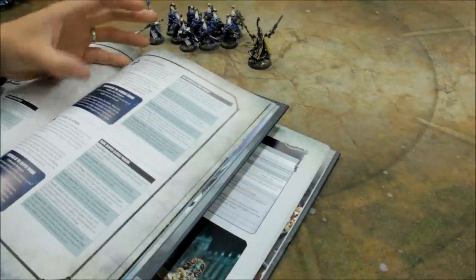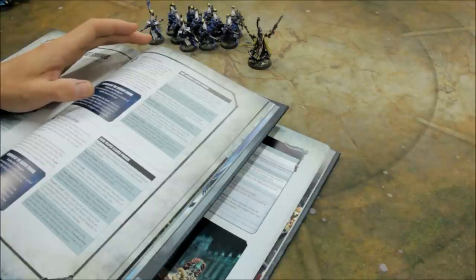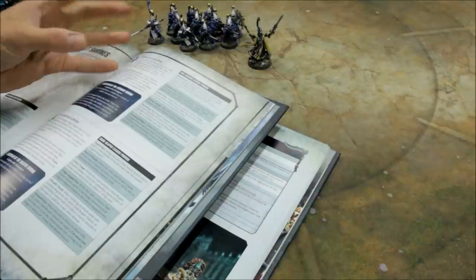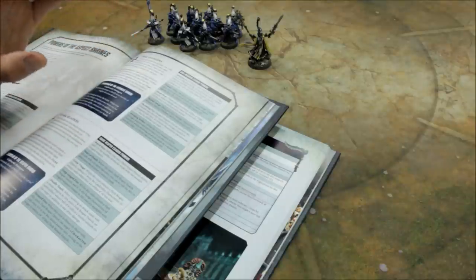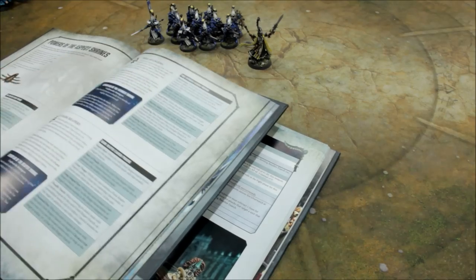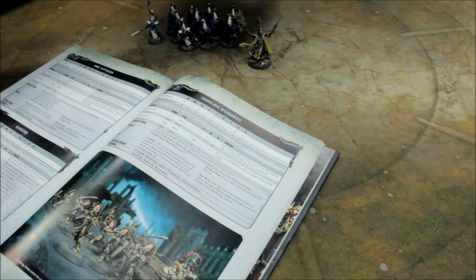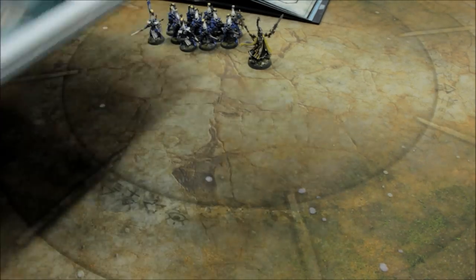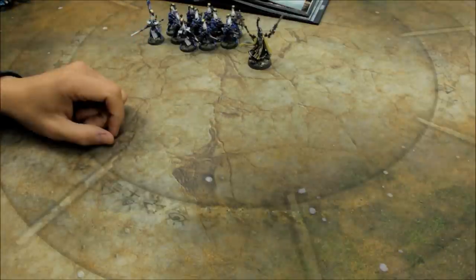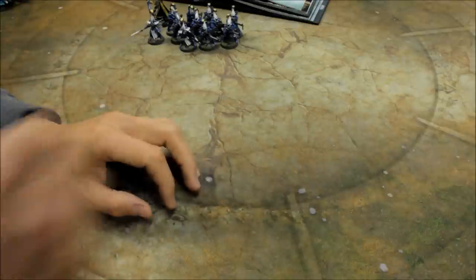One unit of Dire Avengers putting out 22 shots — yeah, it's alright. But you get two units of 10 and all of a sudden you're chucking out 40-odd shots. Start linking that up with Guide and Doom against the target and you start shredding stuff pretty quick. You can start making these quite nasty for stripping off wounds from an area your opponent may not be expecting — humble infantry, but all of a sudden you can start stripping wounds down. I'll try and illustrate this for you.